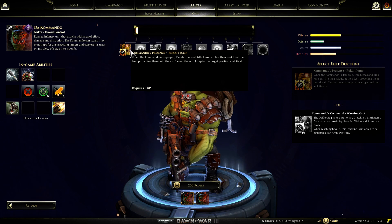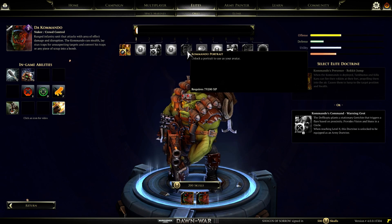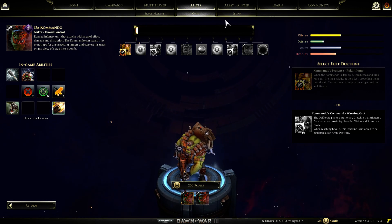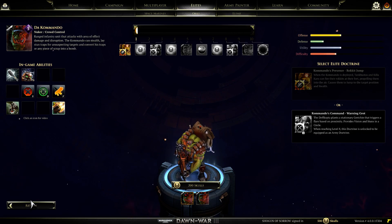You got Sneaky over here, Stun Trap, Boomstick - his boomstick. And then you've got a variety of little upgrades and stuff that you can unlock. All the Elite Doctrines that you can get access to for this unit are over here, and that's the same for all the units, so that's why I'm not really taking a super-duper look at them.